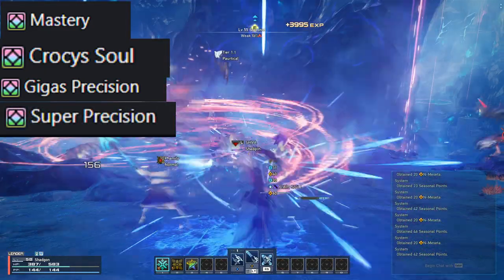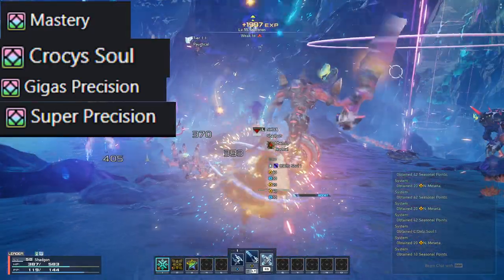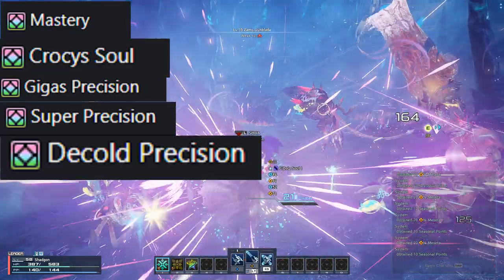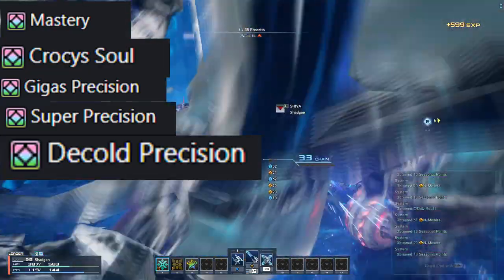Super Precision, which drops from Cannonball Rumble. And D-Cold Precision, which comes pre-installed on red box units and can be found in the Kavaris Exchange Shop.